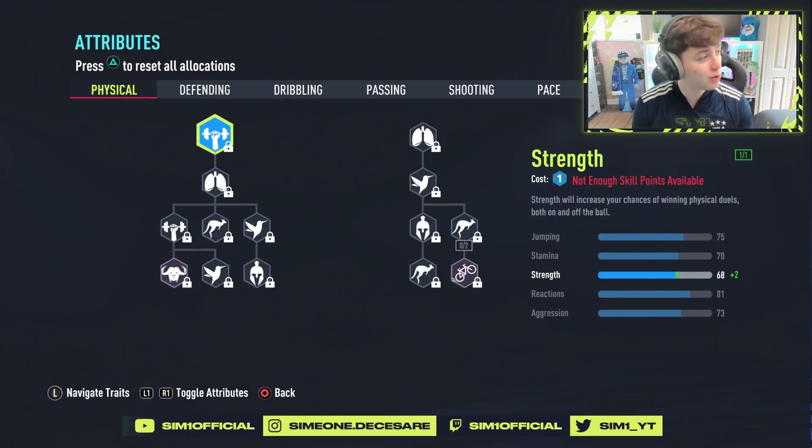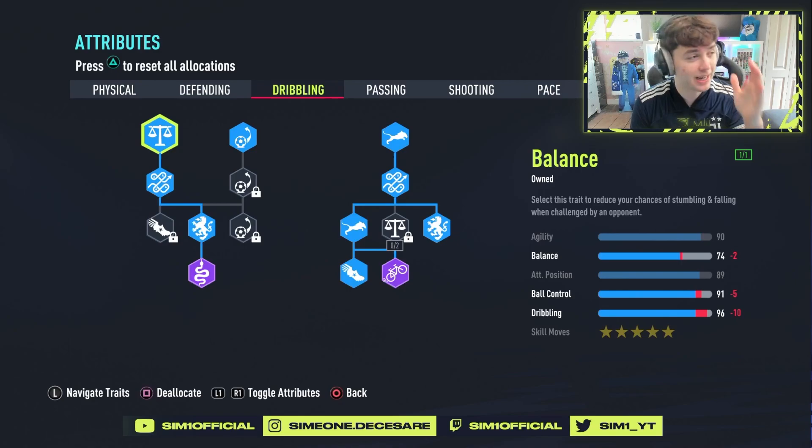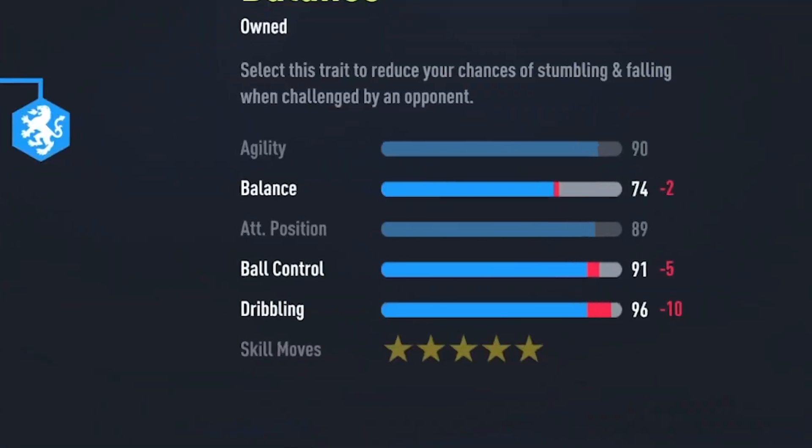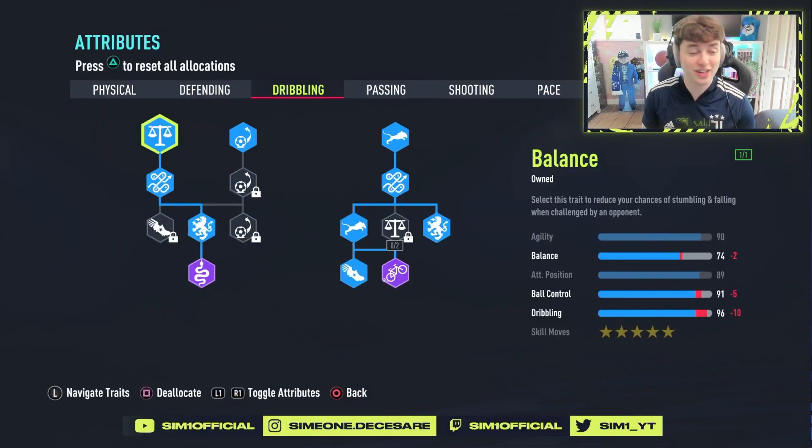Nothing on physical, nothing on defending. The first trait area we're looking at is dribbling — just look at these traits. Absolutely exceptional: 96 dribbling, 91 ball control, 74 balance, 90 agility, 89 attacking positioning, and five star skills. I've gone for five star skills because being tall you feel really clunky, and five star skills just makes you feel that bit more agile. Those traits are actually incredible for a six foot two build.